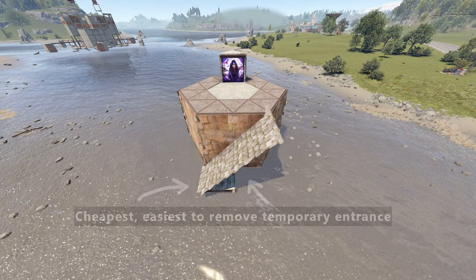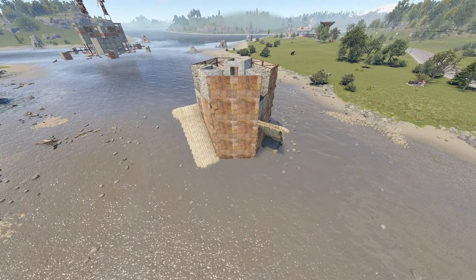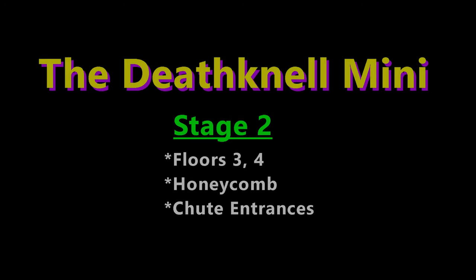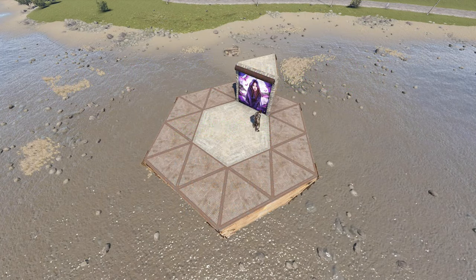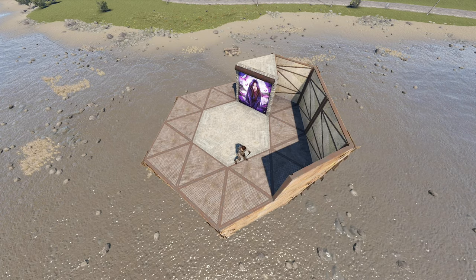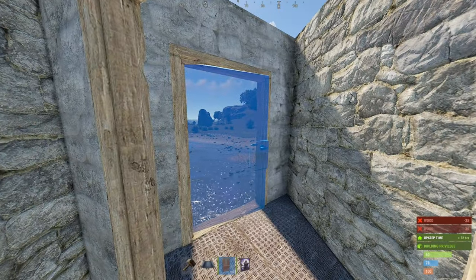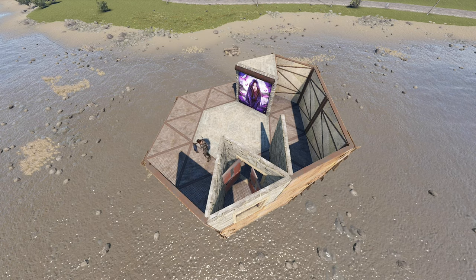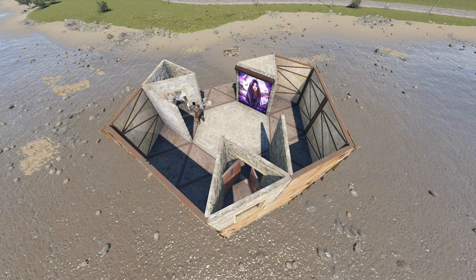That's the starter base done. In the next stage, we'll expand with two more floors vertically, adding utility rooms, bedrooms, and two main entrances. First, we outline the third floor. Start with four metal walls to the right of the chute, then follow with an airlock entrance. To the right, three more metal walls and a second airlock, then three metal walls to close it in.